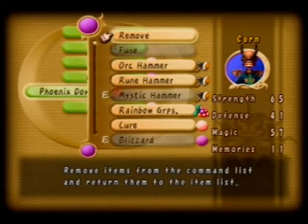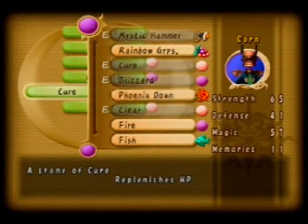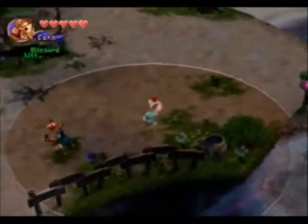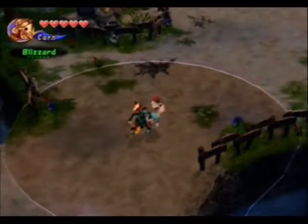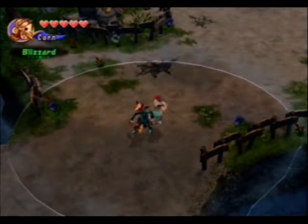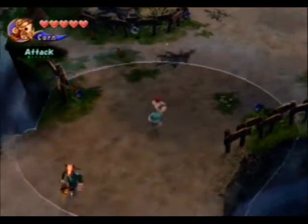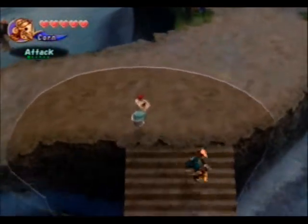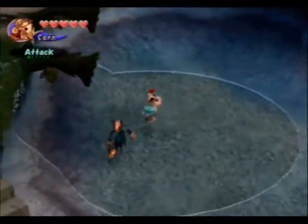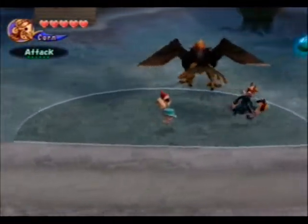Let's switch to a cure spell because we're going to need some healing magic. I also forgot to mention — you can just keep pushing forward. Also, if you push both L and R while cycling through your items, it immediately cycles you back to your attack option, which is really useful. I only figured that out pretty recently, and for attackers it can save you a lot of time.